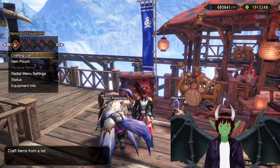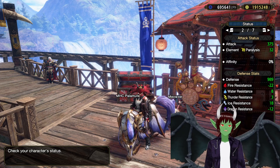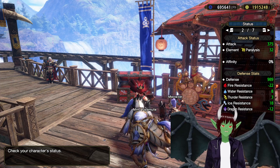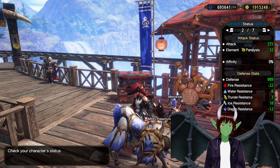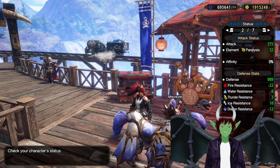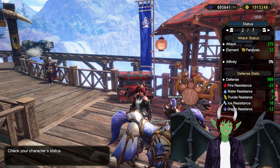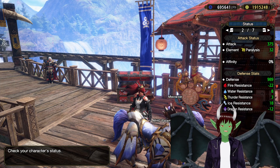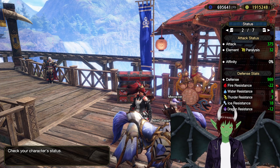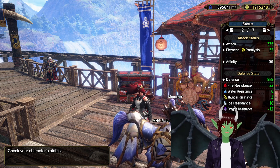With the full breakdown, here's exactly what you're working with. You have 375 attack, your Element Paralysis is 32, no Affinity. For your Defense, you have 989 Defense. This is with maxed out Armor Spheres on each piece of the gear, as well as at least plus 10 in Defense for every piece of your Armor Augmented. For our Resistances, we have minus 22 Fire — so we have to be careful with Fire Monsters — Water Resistance 8, Thunder Resistance 3, Ice Resistance 18, and Dragon Resistance minus 12, so we have to be careful with Dragons as well.